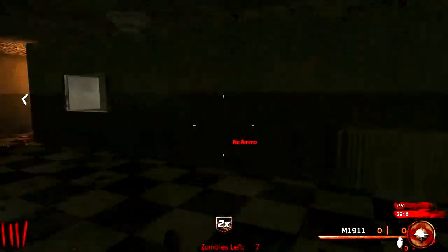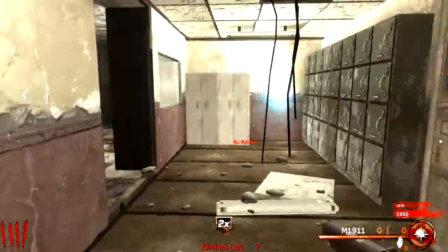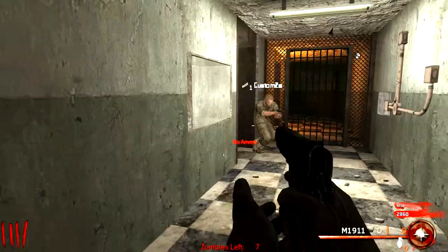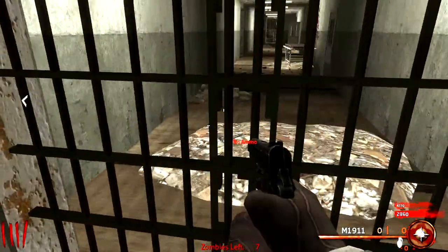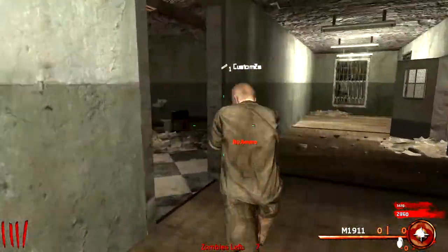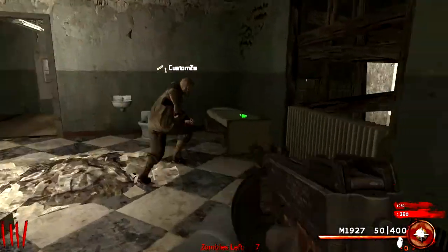This map is so confusing as well guys. As you can tell by the name of this map, it's basically a mental institution. That door. Okay. Good job. And now... it's this one. Let me get this next one. Oh sweet, that's it. Wait dude, I think we can get to the power already. Oh I still got points.